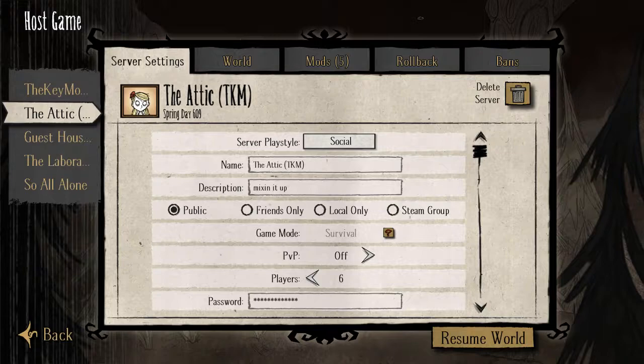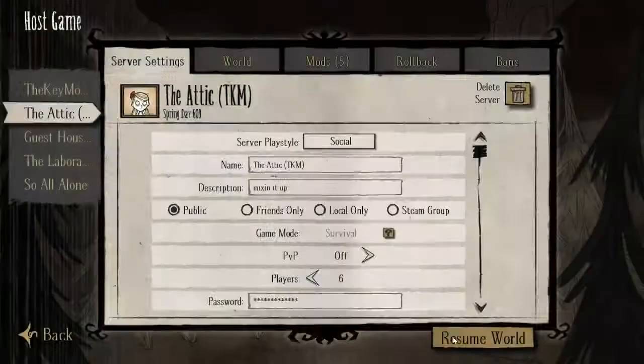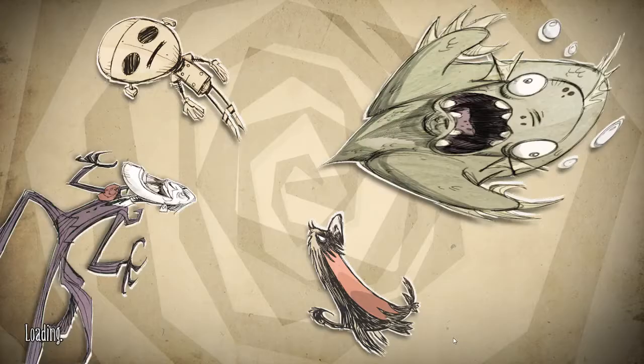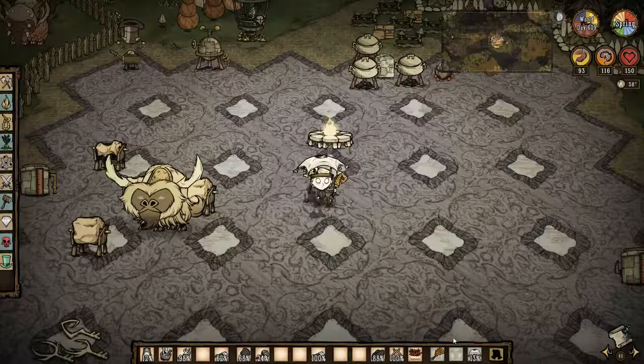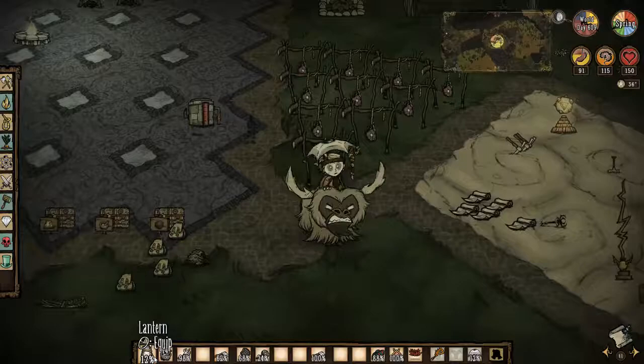This is Key Mom bringing you a base tour of the Attic. We are currently on day 609. This is one of our separated bases worlds, so in this particular one we have several different people with several different bases all over the place. As usual, I have my base as close to the portal as possible so I can help provide starter things for anybody new joining us, especially during winter and summer months. We have upper bases and lower bases in the caves.